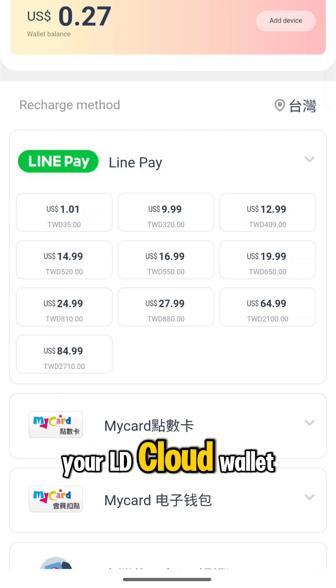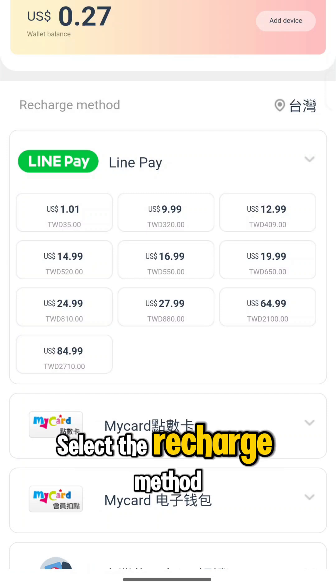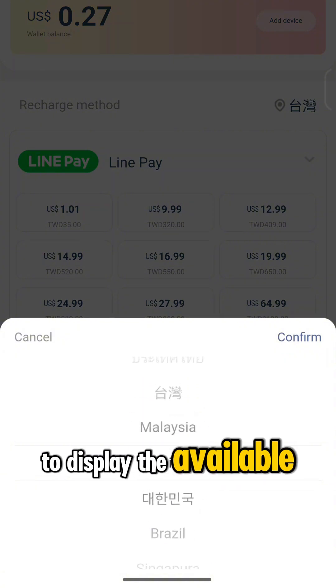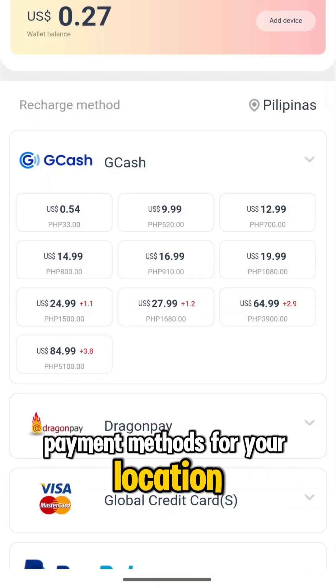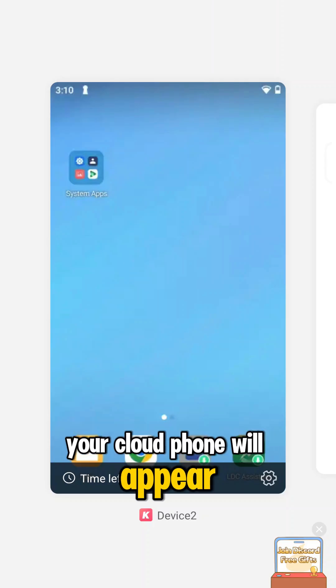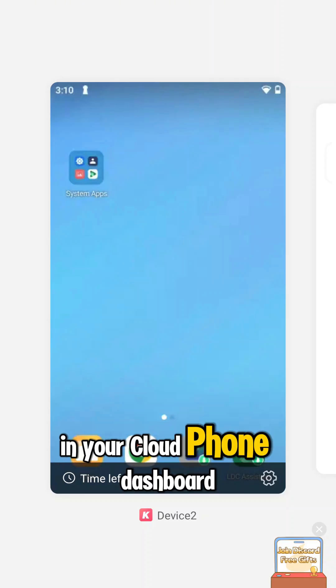On the next screen, tap Confirm and then Recharge. This will take you to your LD Cloud wallet. Select the recharge method in the upper right corner of the screen to display the available payment methods for your location. After purchase, your cloud phone will appear automatically in your cloud phone dashboard.